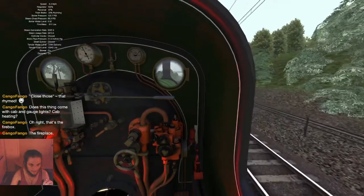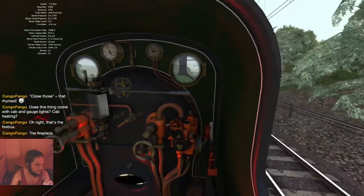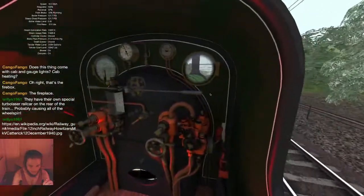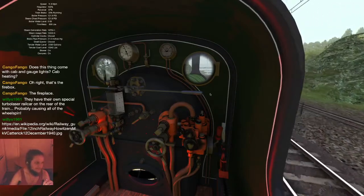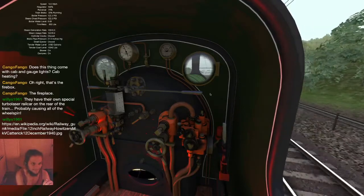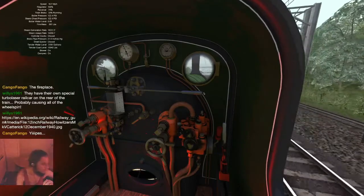It isn't easy starting with this on a grade. You'll be underway shortly — and you're already under the weather, literally. Does this thing come with cab and gauge lights? It does come with cab heating and cab lights, however I do not believe it has gauge lighting.